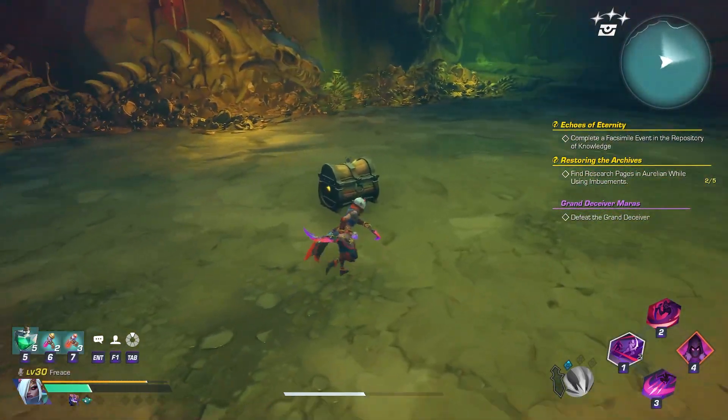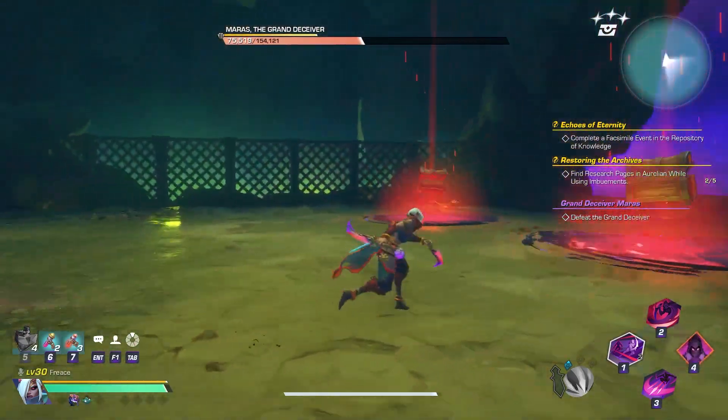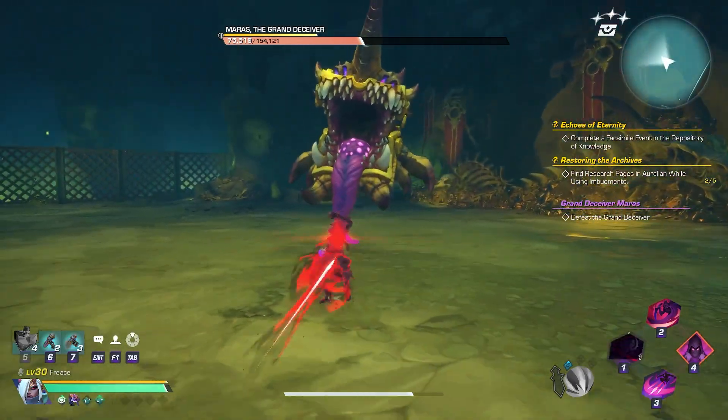The rest of the fight will be just normal combat — dodge his attacks and burst him as soon as he spawns. Do not waste your attacks because he will disappear into his chest again, and the rest is simple.